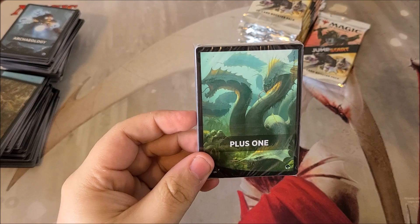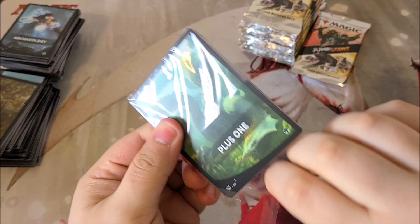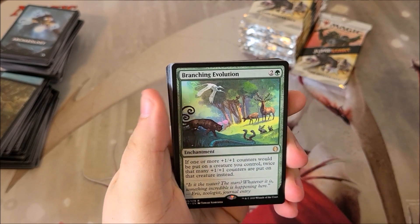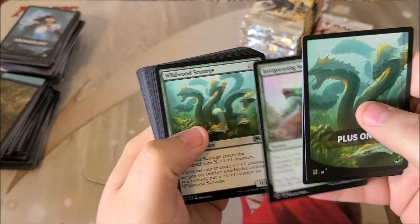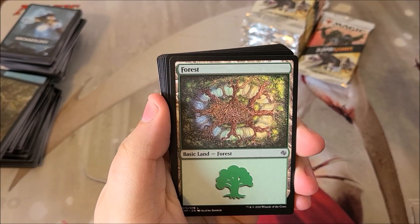Plus one plus one — I do believe there are a few good cards here. Branching Evolution comes to mind in this pack — let's see if we can pull that. Branching Evolution, there we go! That is a good hit. Jumpstart Champion Landhold is also a really good hit as well — I'm pretty sure that went up in price quite a bit recently. And we do have the cool forest too. That was a good pack!